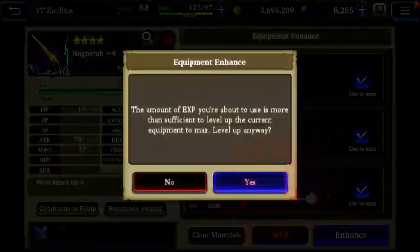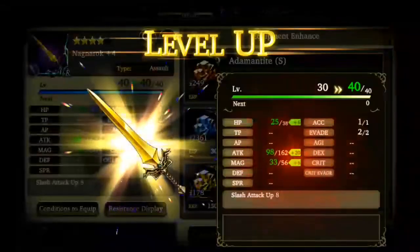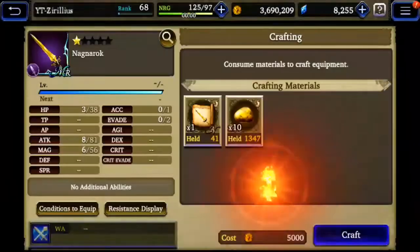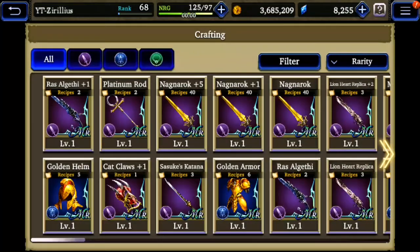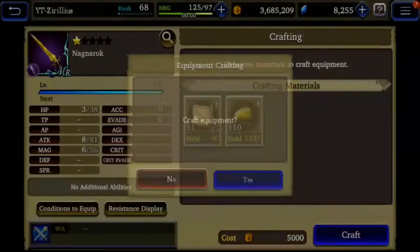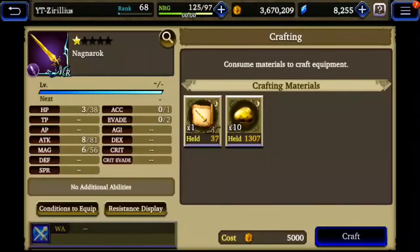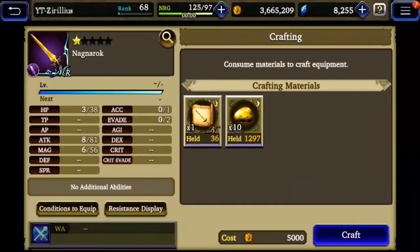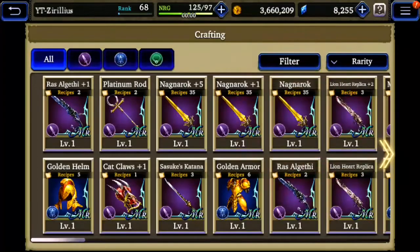When it comes to building up these weapons and getting them leveled, the reason you want the plus is this little ability stat down there. For this particular weapon, you see 'Slash Attack Up 8.' Once we get it to plus five, it will go up to 15. At base it won't have anything, and then usually at plus one it'll be like one or two Slash Attack Up — it goes up incrementally, getting bigger leaps as you level it.